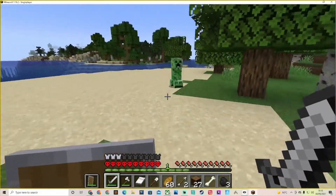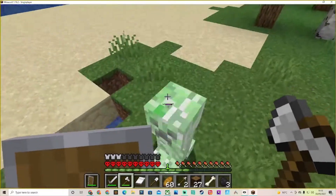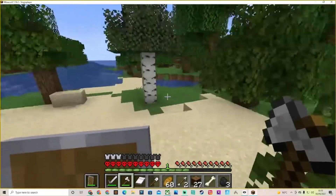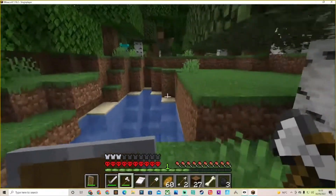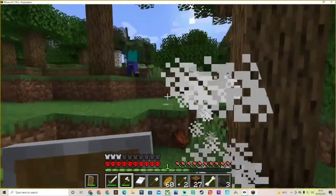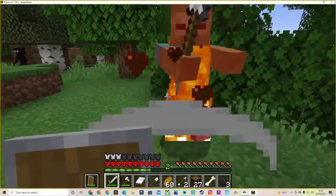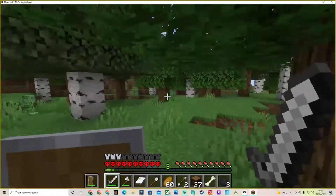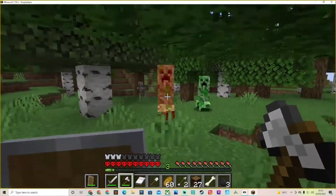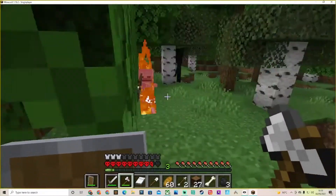Do you know what I thought was really weird? The creeper only did, like — how much damage did it do? One heart? It only did one heart of damage from a blast right next to me, which is kinda weird. I mean, I do have iron armour, and shields don't work automatically. You have an iron sword — and now you don't. You have an iron shovel — and now you don't. You're a creeper who needs to die. I was gonna say don't blow up because then you can shoot that off.